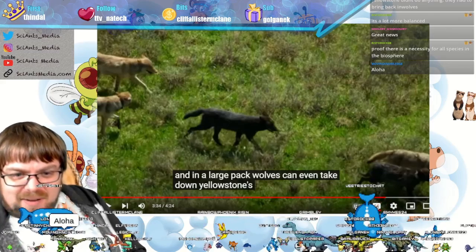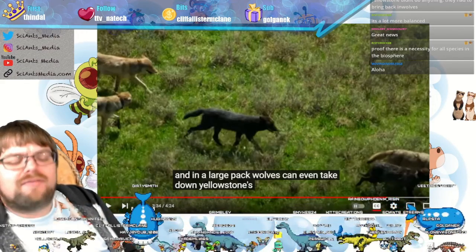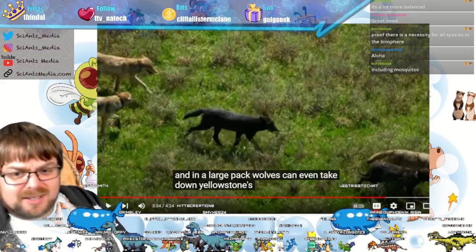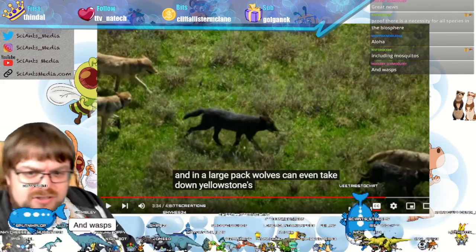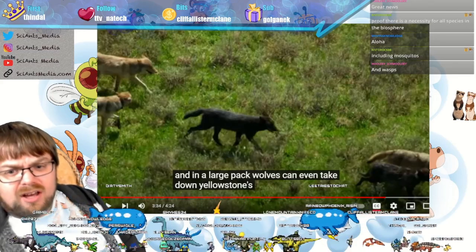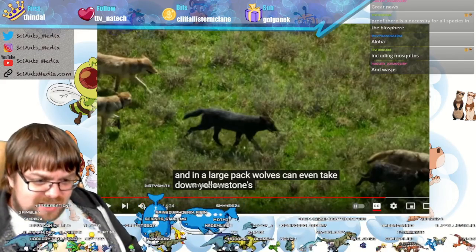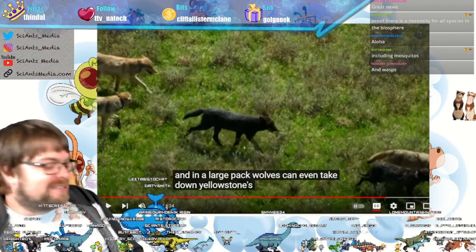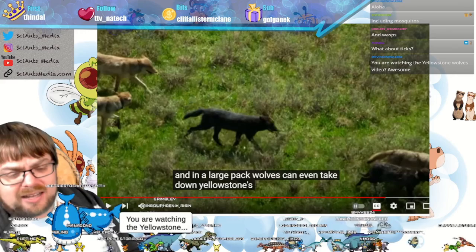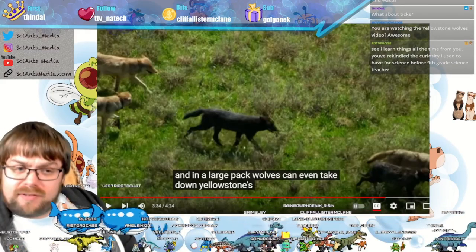We've talked about losing things like mosquitoes and ticks because we don't like them, but then the question is if we get rid of them, how would they affect biodiversity and the food chain? Everything seems to have a purpose. Wasps do too — they have feeding behaviors critical for maintaining populations, they clean rotting wood, they pollinate. Ticks are also part of the food chain, eaten as a diet by other organisms.